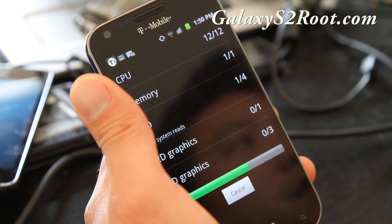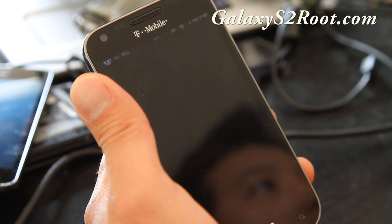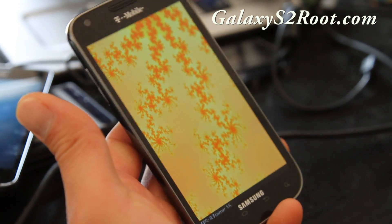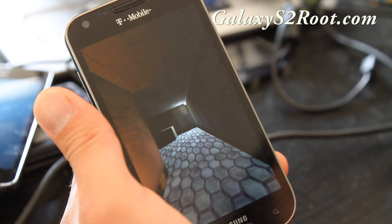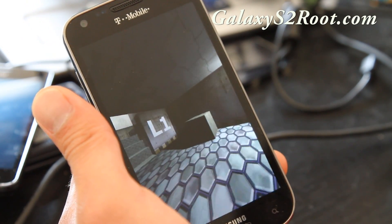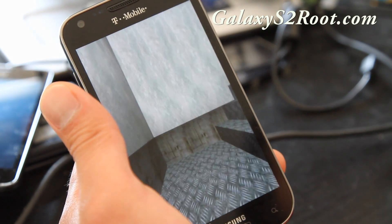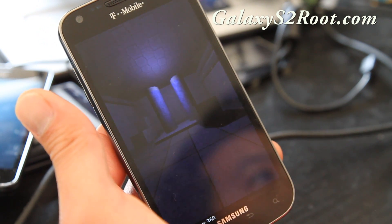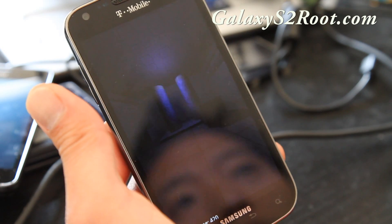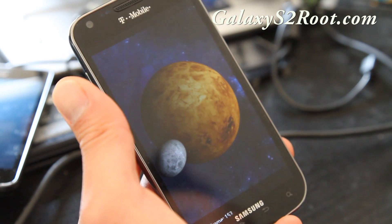On a stock ROM I was getting like 2,500, so I can feel it's a little bit faster. There's not really many ROMs out right now, so you can try this. I also noticed right away that City ID is gone — I hate that bloatware — and some of the other unnecessary bloatware files are gone, so it should make it just a tad faster.